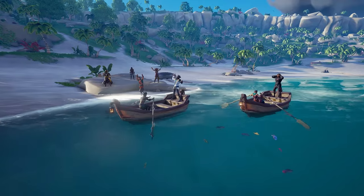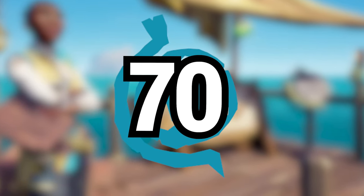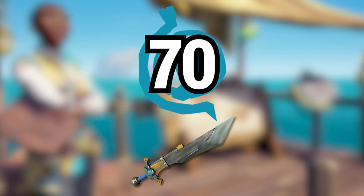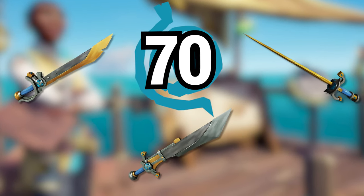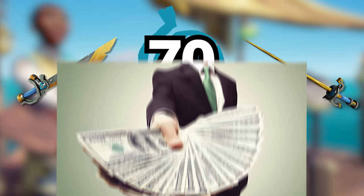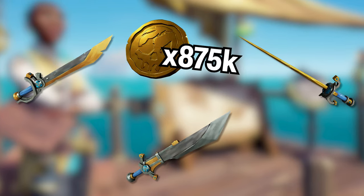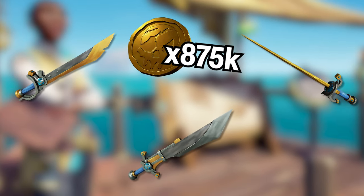And speaking of leveling up Trading Company rep, these next few have to do with the Merchant Alliance. If you reach level 70 in Merchant Alliance, you'll unlock the Merchant Alliance Heavy Sword, Cutlass, and Rapier for purchase. But these ones come close to having to pay an arm and a leg for, because to buy one of them, you have to pay a hefty 875,000 gold each. If these Cutlasses aren't the most rare, they're definitely the most expensive.